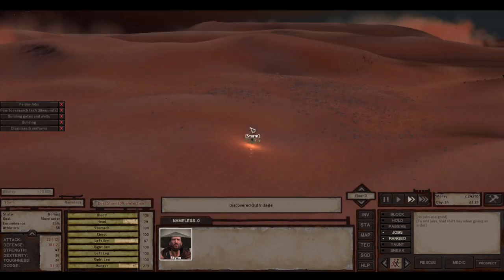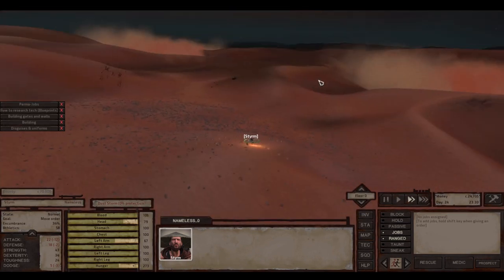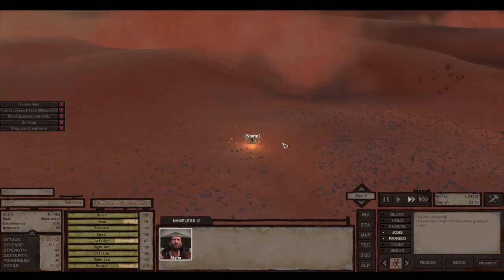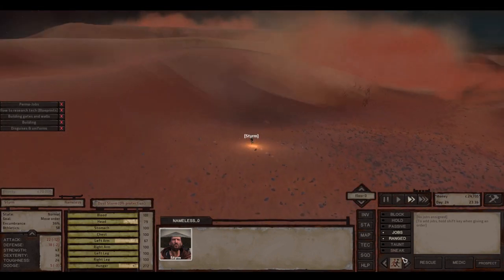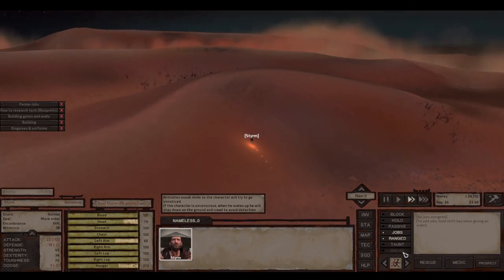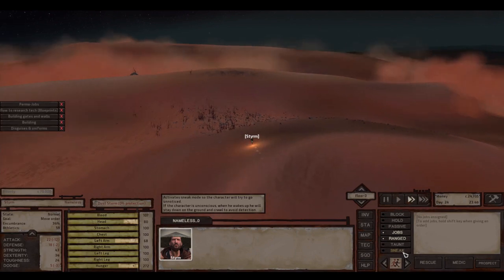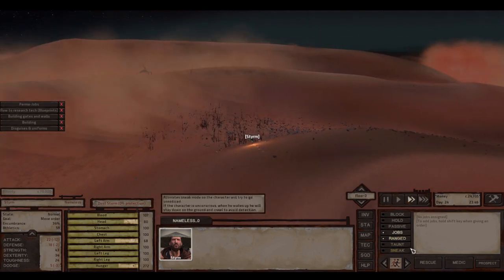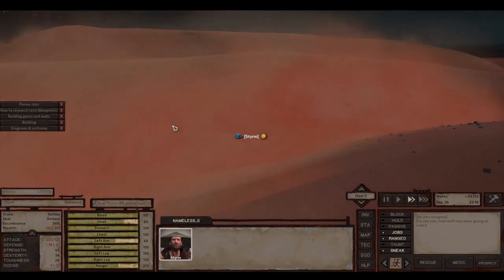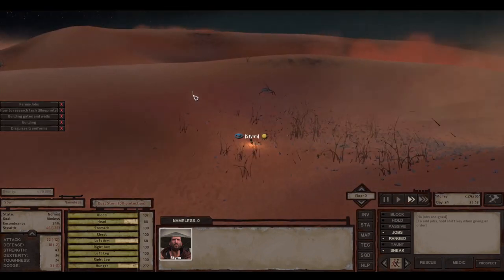Old village — ooh, that looks nice. Let's go. This world is rather dangerous. Let's hit sneak, which isn't very useful because I am wearing a lantern.